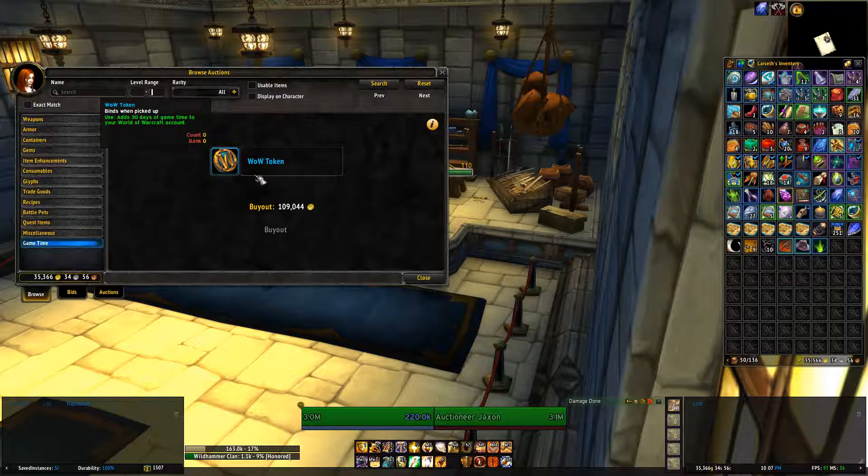What somebody has done is paid real-world money — pounds, dollars, euros, whatever — for this token that they can sell in-game. So they are basically trading real-world money for in-game currency. Currently it's 109,000 gold. This fluctuates a little bit, but on EU it seems to have only increased. It's about half this price on NA, North America, as far as I'm aware.